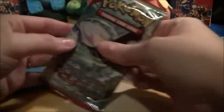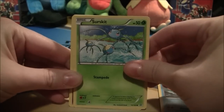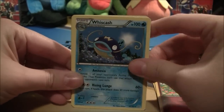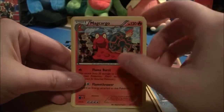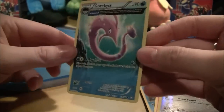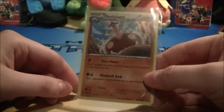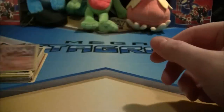Alright, Kyogre pack — show them what it's like! We got Trapinch, Horsea, Corphish, Corsola, Feebas, Surskit, Marill, Whiscash, Kakuna — look at the art on that — Magcargo, Honedge in reverse, and an Ancient Trait card, which is pretty cool. But wow, we really didn't get any Ancient Trait cards across these three packs. Out of the three packs there's one holo, which is cool because it's shiny, but no EX cards.